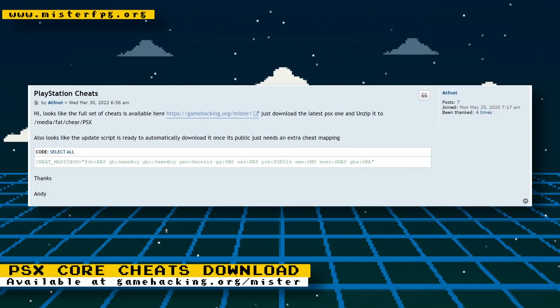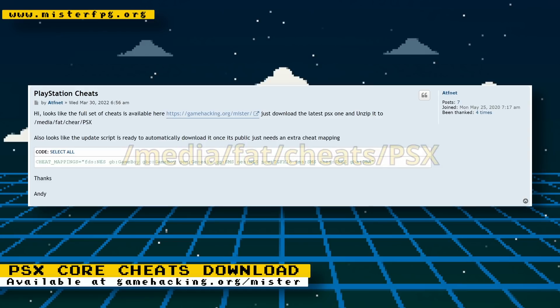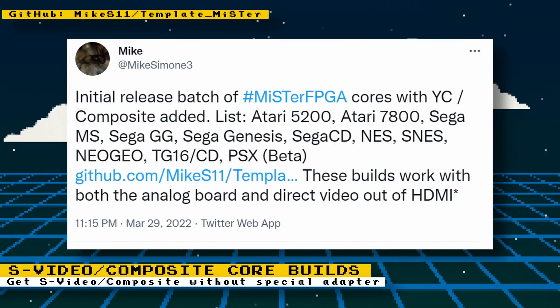If you are testing out the work-in-progress PlayStation core and finding a game really difficult, you can download compatible cheats from gamehacking.org. To use these cheats, unzip the downloads to your MiSTer SD card in the media/fat/cheats/PSX directory. It looks like once the core is public, these cheats will automatically be downloaded when you update your MiSTer. If you don't want to wait, check out a video showing how to install the unstable nightly build.